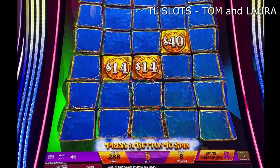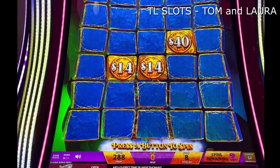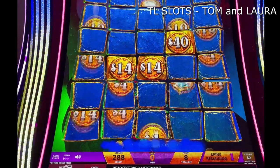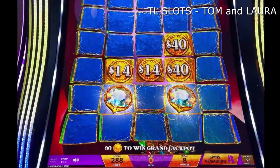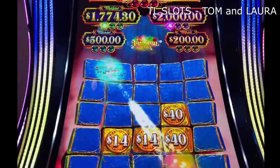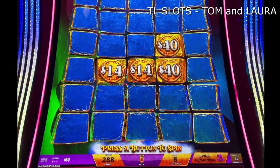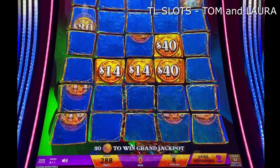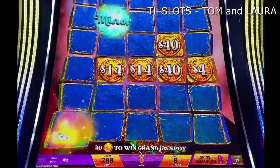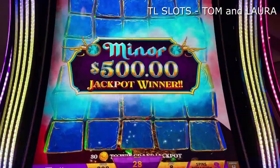Let's get it. Here we go. Two spins remaining. We need some big numbers up there, babe. There we go — a couple more diamonds. One for the Maxi, and one for the Miner. The Miner would work — Miner's $500. Three more spins, babe. Nice! That's right. One for the Miner, another one for the Miner — we just got the $500 Miner! Nice, beautiful hit.